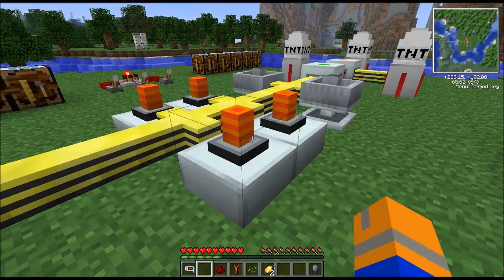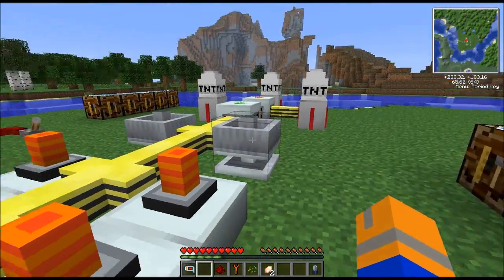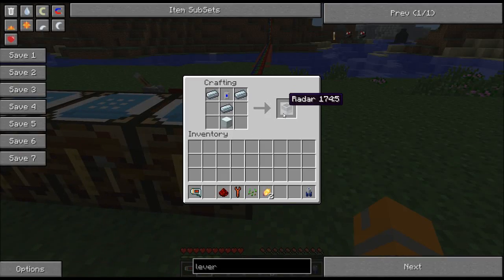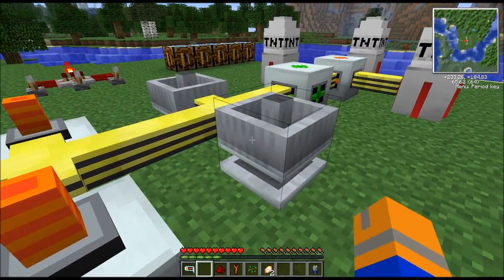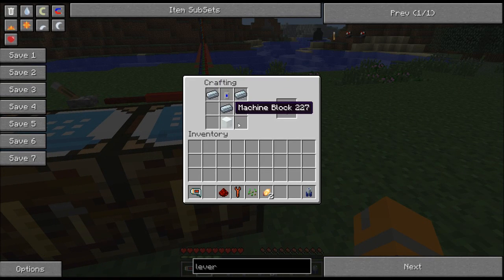Next, we've got our laser defense systems. You are going to need to provide power to pretty much everything in here. But to start out, you're going to need a radar dish. The radar dish is created with three refined iron, a frequency transmitter, and a machine block.